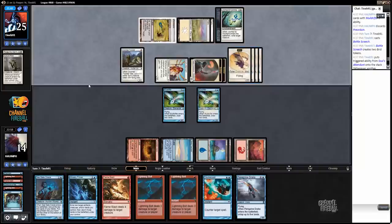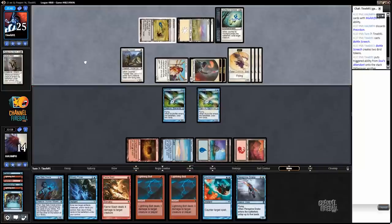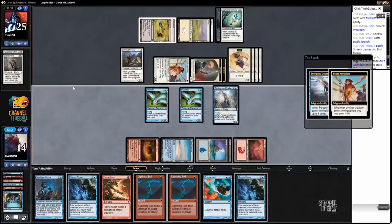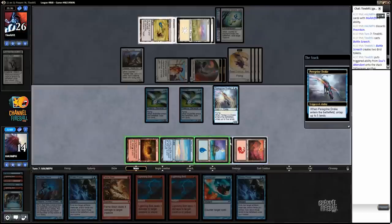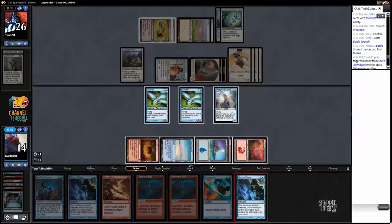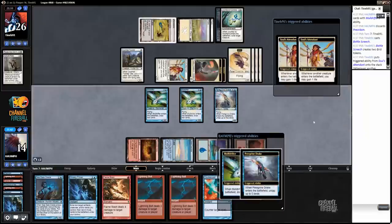Especially if I just leave up mana to counter or Ghostly Flicker. Because all we need now is an Archeomancer. Let's play this. I'm just going to flicker like these two, just because we have so much mana already. Get a little extra value. I just realized that I should probably kill the Serra Ascendant — Sol's Ascendant — at some point.